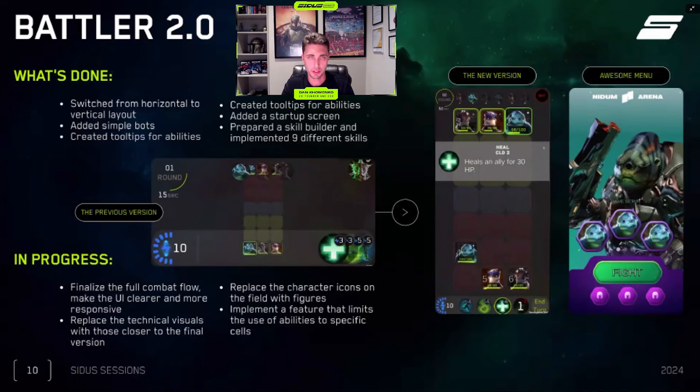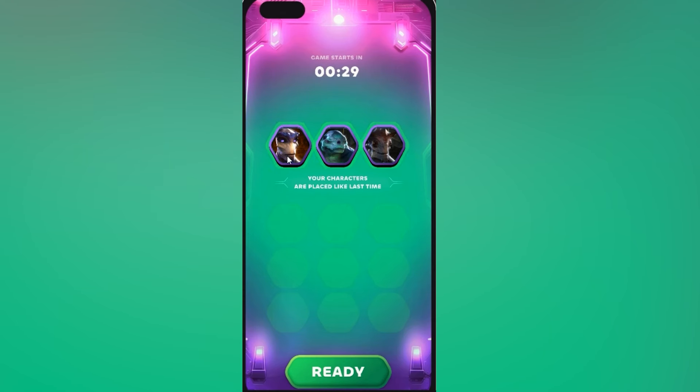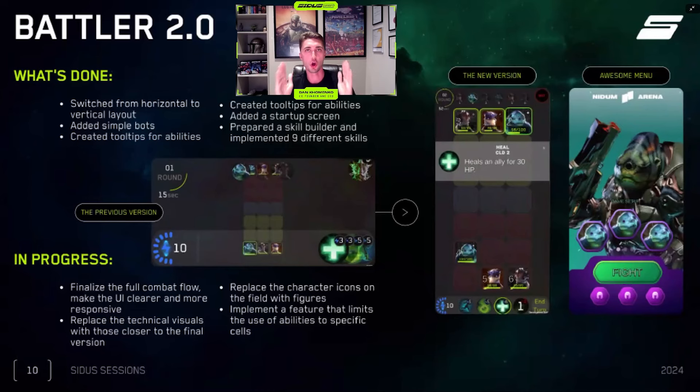What we've done with Needum: we switched from horizontal to vertical layout, added simple bots, created tooltips for abilities, added a startup screen, prepared a skill builder, and implemented nine different skills — all in the last one and a half months since our previous session. A lot of improvements and exciting stuff coming for Needum. The video is very simple — please do not pay attention to visuals right now; it's not about graphics. It's all about gameplay. Cytos should focus less on beautiful visuals and more on mechanics — something highly addictive with a chance of mass market adoption.